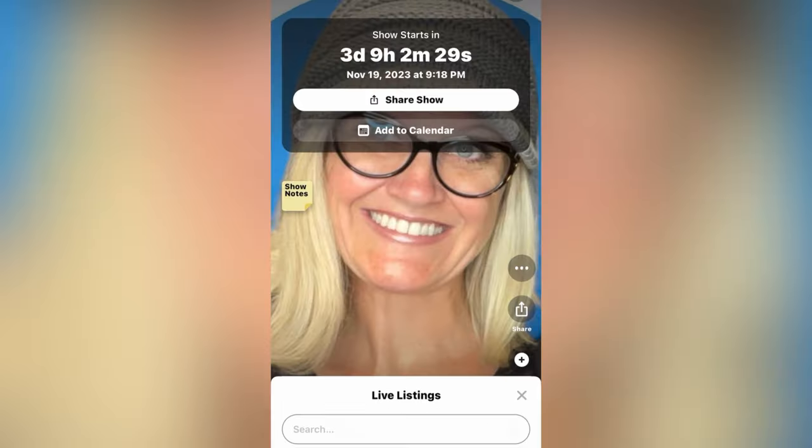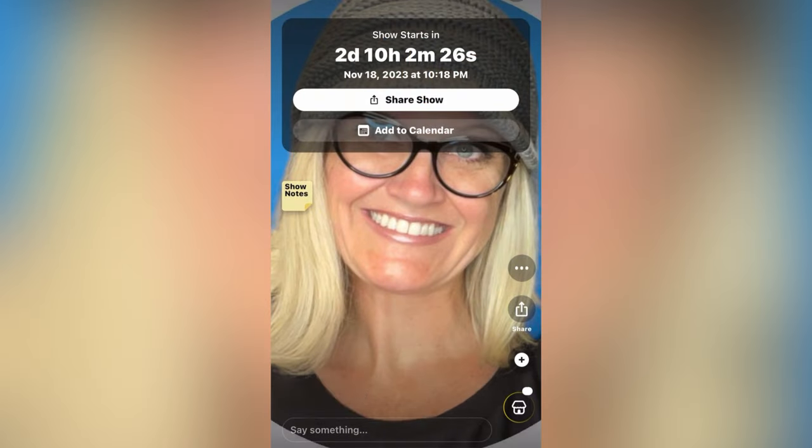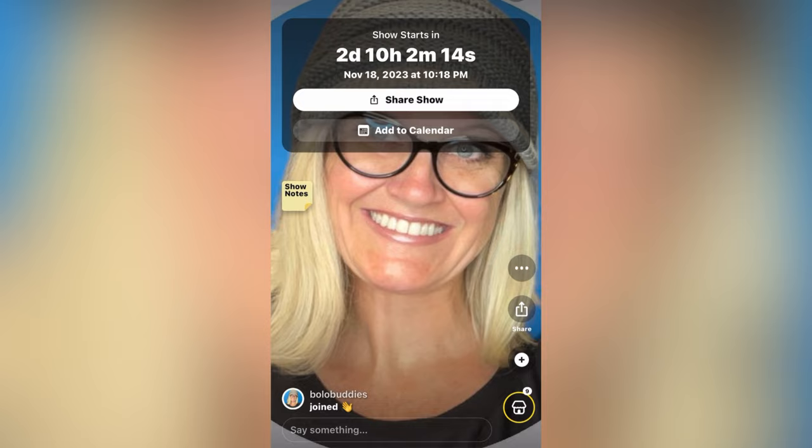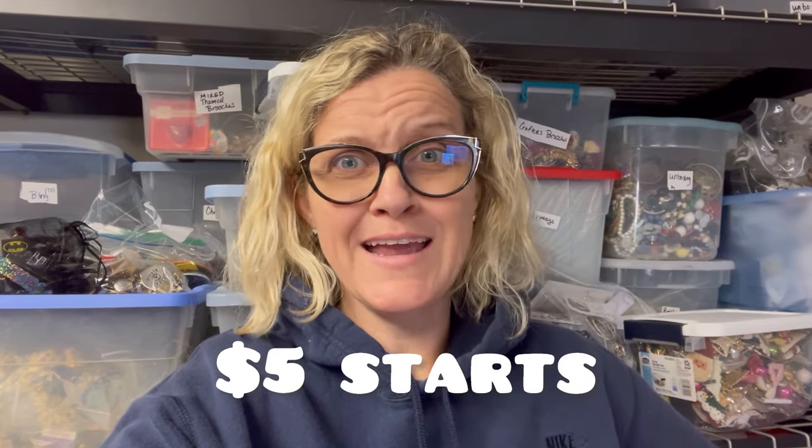Now I need to go over to my other show — the Saturday show — and check it. They're still there also, so I'll have to click the little Edit button and delete each one of those items. If you guys know a quicker way to delete, let me know. That's how you clone — when you mess up! So Sunday night is going to be completely pre-loaded jewelry. I'll see you at 9:18 PM Eastern Standard Time for some really nice vintage rhinestones — all the pre-loaded glam.